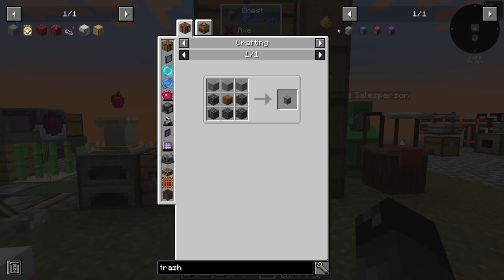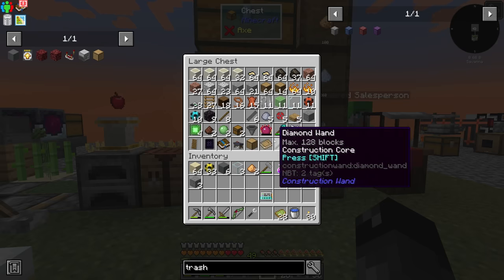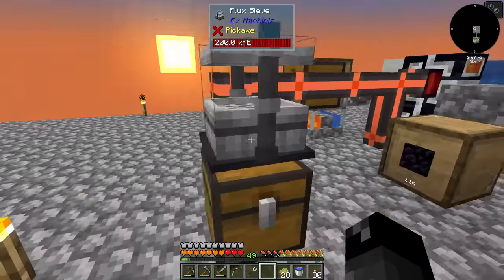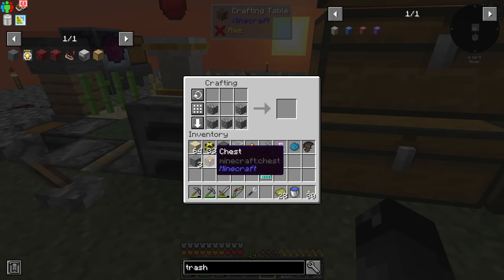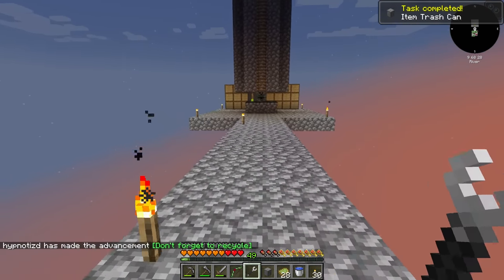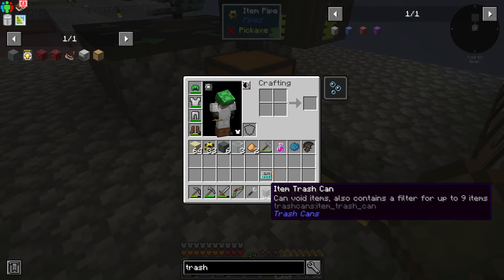One thing that I wanted to do here - we're gonna make a trash can. I need three stone, a chest, and five cobblestone. Where's our cobblestone? It's over here somewhere. Found it. So we've got all of this and I have the pipe wrench on me as well. We're gonna change up the way this works. We were trying to work towards another item previously, but yeah, we're doing something different here.